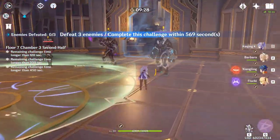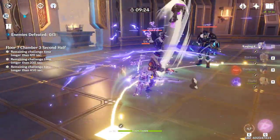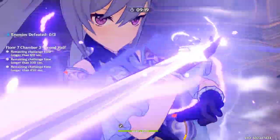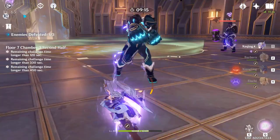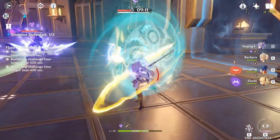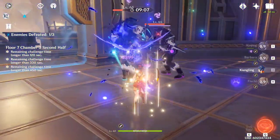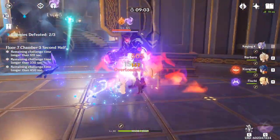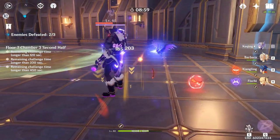Now let's talk about Team Comp. For Electro Keqing, you're going to want to proc as much Electro Charge as possible, and this is for two reasons. One, it has the highest damage out of all Elemental Reactions overall over the course of its duration — higher than even Overload — but it is a DOT, so keep that in mind. The second reason is that enemies affected by Electro Charge are still considered to be affected by Electro, which lets you keep up uptime on your Lion's Roar if you're running it.